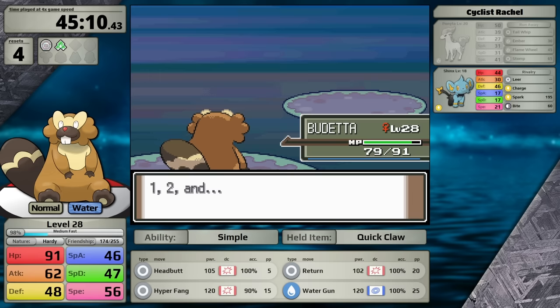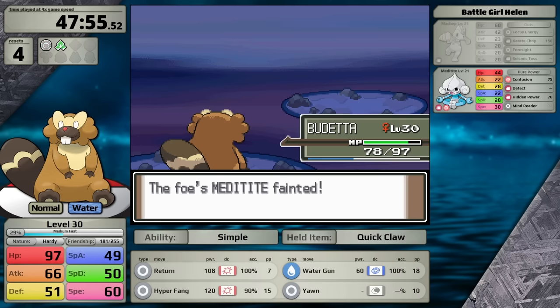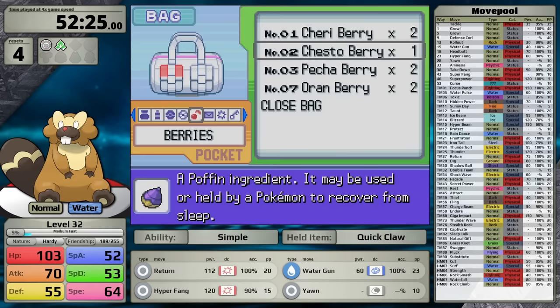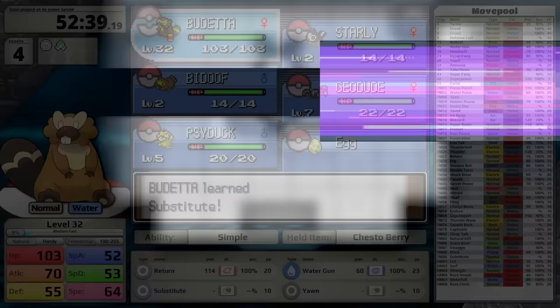At level 28, I teach Yawn in the place of Headbutt, because Return is now becoming similar in power. I continue fighting optional trainers all the way until Hardhome City, because right now the only option I have for damage against Fantina's Pokemon is Water Gun. That said, I think there are a few ways to make this fight more consistent: I can equip a Chesto Berry in case Haunter lands a Hypnosis, and I can also teach Beaveral Substitute in the place of Hyper Fang. Let's see if this will be enough.